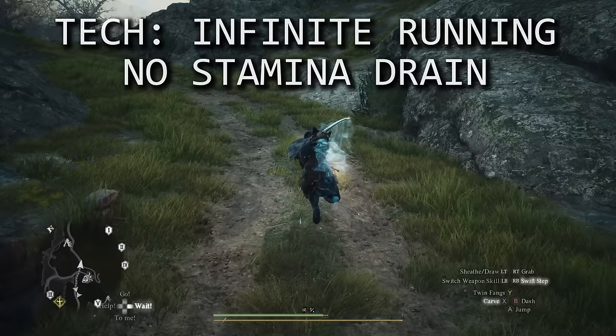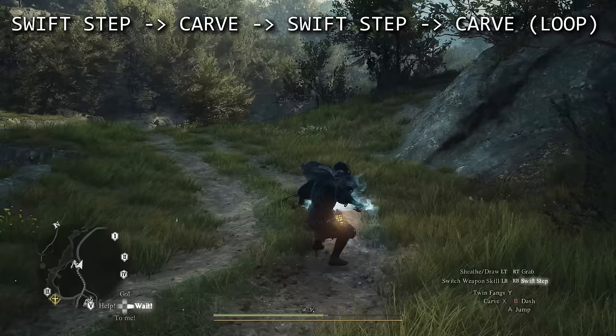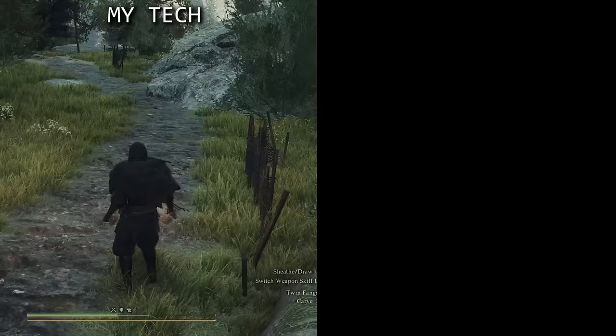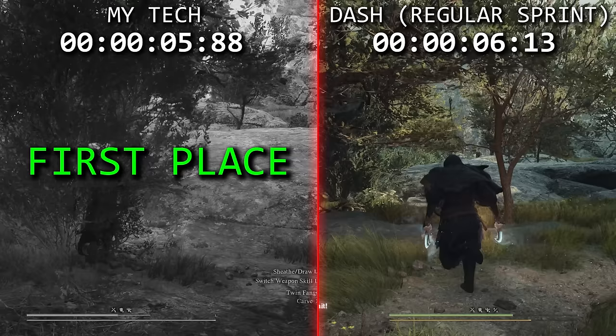First: the infinite running, no-stamina-drain technique. As a thief you can infinitely run without consuming stamina by using Swift Step, animation-canceling into a Carve, then animation-canceling back into a Swift Step, and repeating. Doing it this way you'll keep running forever without a break — and you also run significantly faster compared to regular sprinting. So not only do you not drain stamina, you also move faster. Start using this right now.